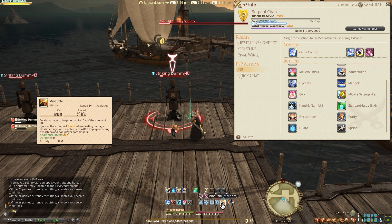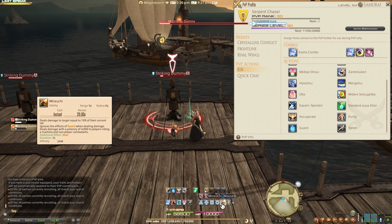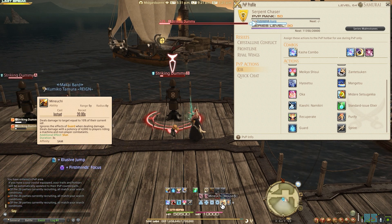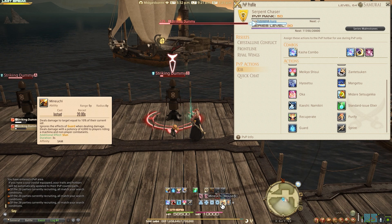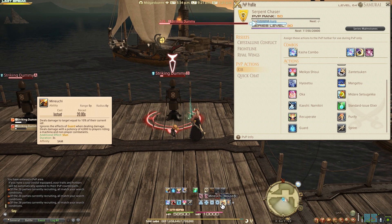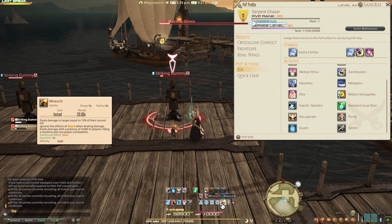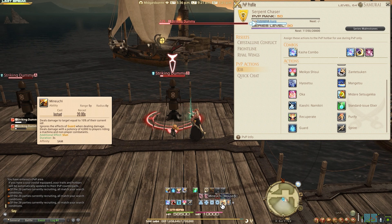Minucci deals damage to a target equal to 10% of their current HP. It ignores defensive guard when dealing damage, and deals damage with a potency of 4,000 to a player riding a Machina or non-player combatant. It also gives you a stun for 3 seconds. If they have a lot of HP, you do 10% of it, then smack them while they're stunned. It's great.